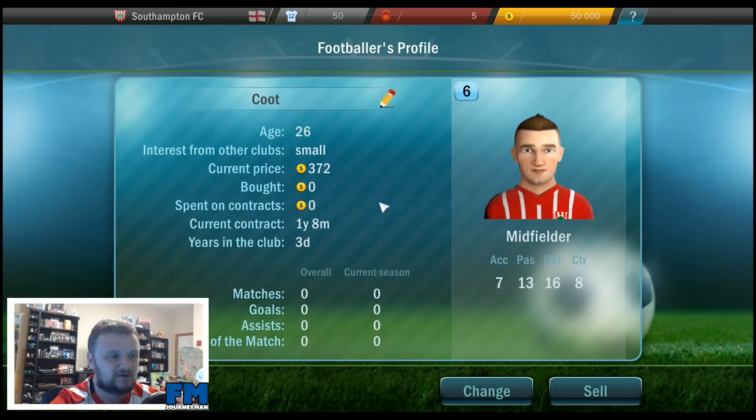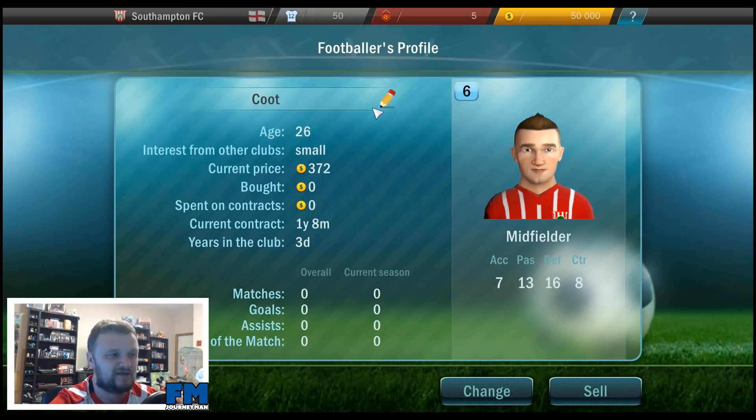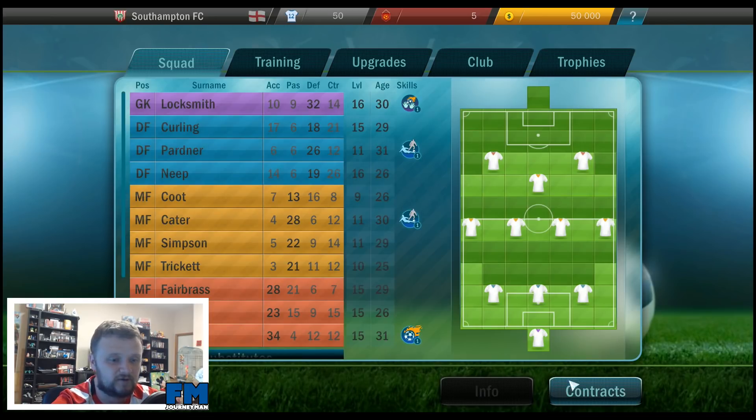We can actually edit these players — won't do that now, maybe in time. Coot's current price is 372 coins, one year and eight months on his contract. So that looks pretty standard. Let's take a look at the contracts — obviously these are remaining years. Let's take a look at upgrades: stadium size, we can upgrade for 15,000 coins. If we look at the top right, it looks like we have 50,000, so we can upgrade.